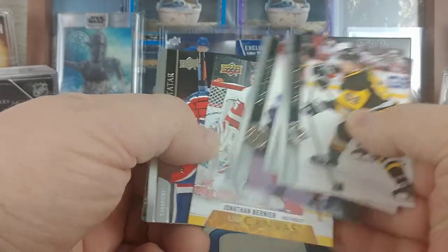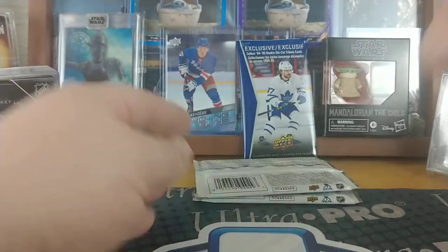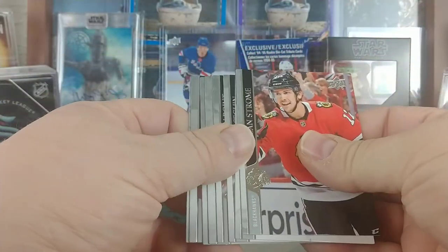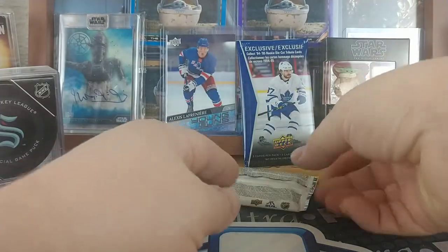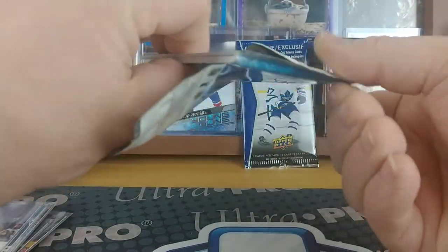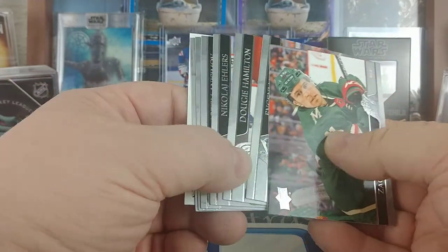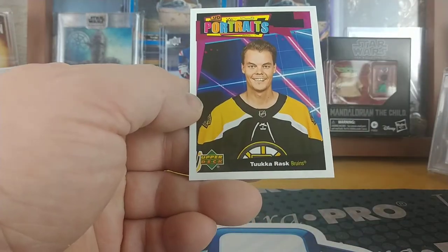Canvas Jonathan Bernier for the Red Wings. Two packs left — can we do it? Can we repeat the success of the first jumbo? And that's all base — last pack, last chance. Looks like a Beauty Portrait. Hamilton and a Tuukka Rask UD Portrait.